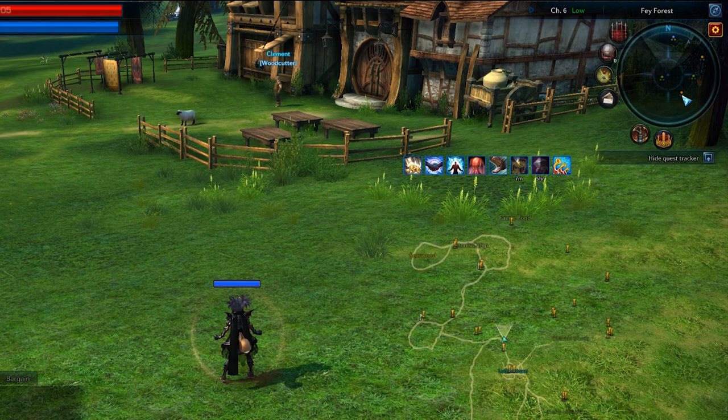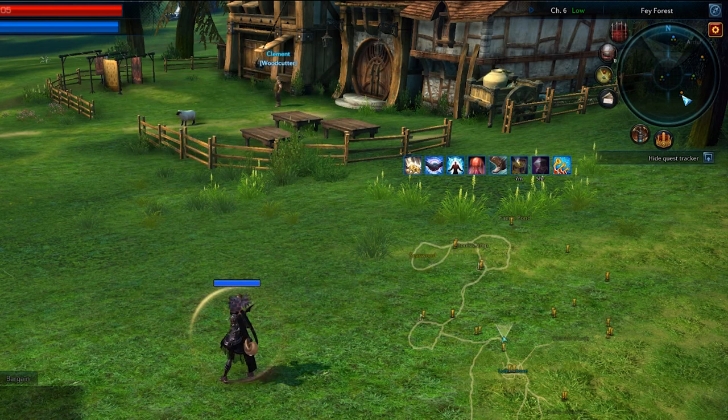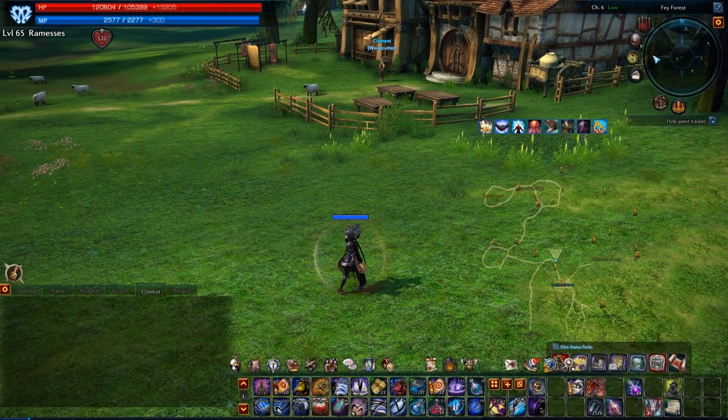To level up your gathering skills from 0 to 100, you must gather verdure fibers, sun essence, and crymetal ore nodes. You first start off in Lumbertown, Fae Forest specifically. Right at the bridge, you start gathering verdure fibers. You will also find some sun essence nodes here too.